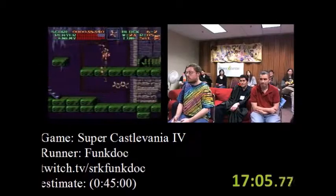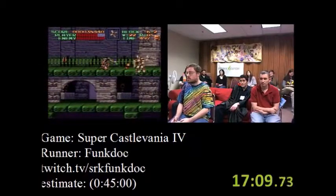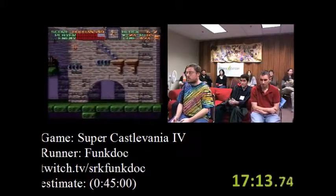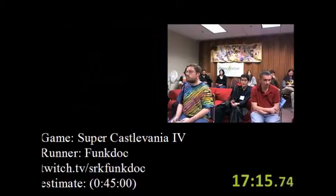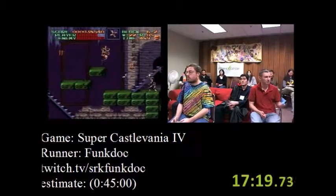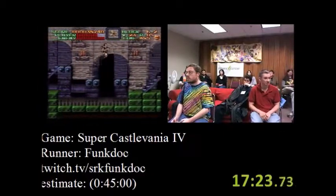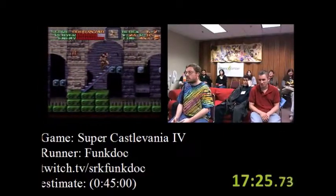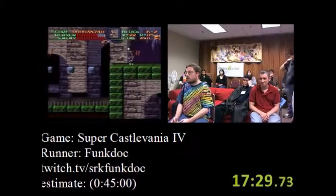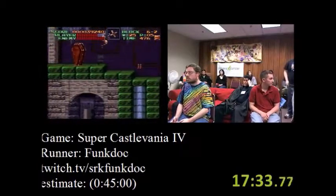The next game is Castlevania: Aria of Sorrow, and the runner has actually prepared two different versions of that run. You can either do any percent — basically rush to the final boss, fighting one or two bosses beforehand just to get better stats so you actually do damage — or go through all bosses. All bosses is pointing $40 to nothing.